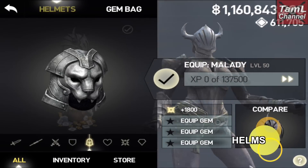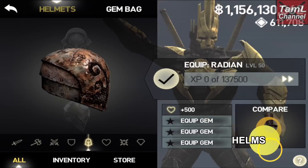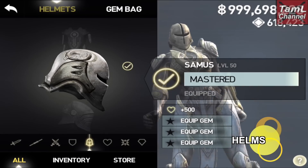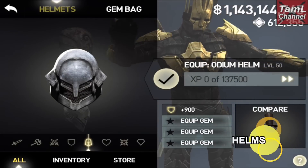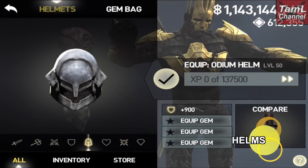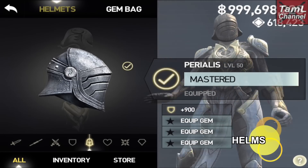All helmets have 137,500 XP. The health helmet has 500 health points for both Siris and Isa, and the shield helmet has 900 block points, again for both Siris and Isa.